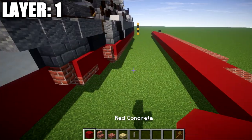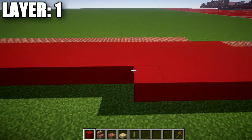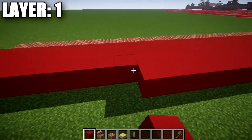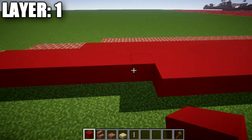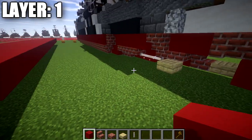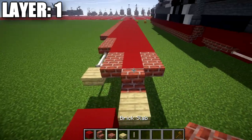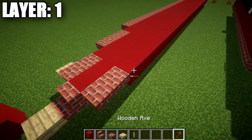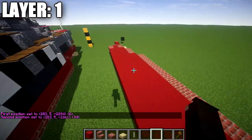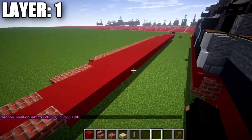We're going to take our red concrete and go 34 blocks back from that corner stair. Then we place down a row of two brick top slabs on the end. Double-checking our count: we have 34 red concrete blocks from that brick stair to the brick top slab. We then skip two spaces back from the brick top slab and place down a red concrete block followed by a brick upside-down stair coming off it toward the rear — this is for our two rudders.